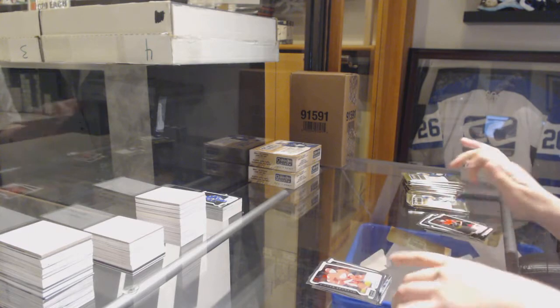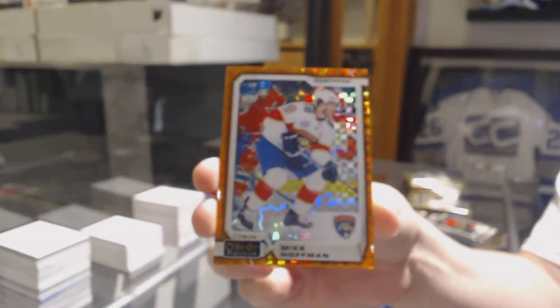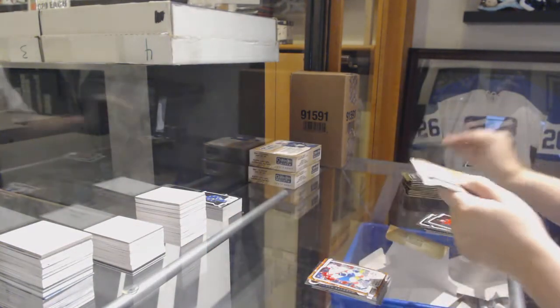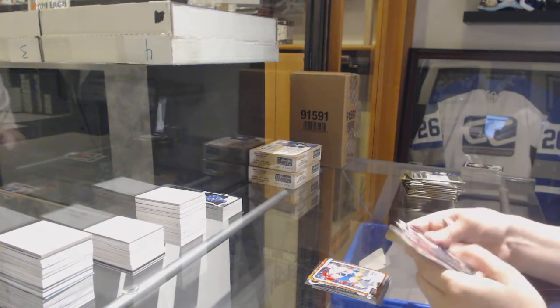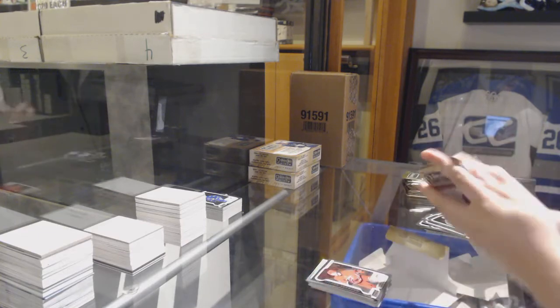Rookie for the Red Wings Dennis Cholowski and an Orange Checkers numbered to 25 for the Florida Panthers Mike Hoffman. Rainbow for the Senators Bobby Ryan, Rookie of Svechnikov for the Hurricanes.